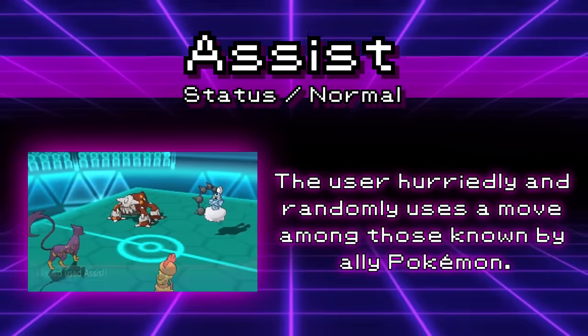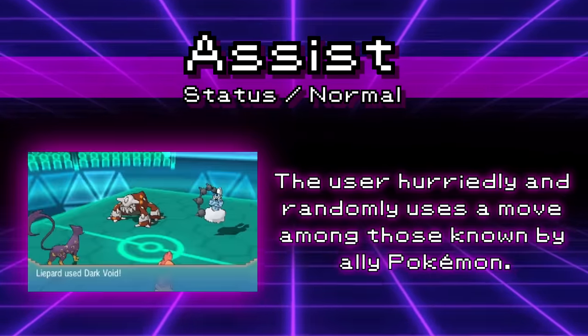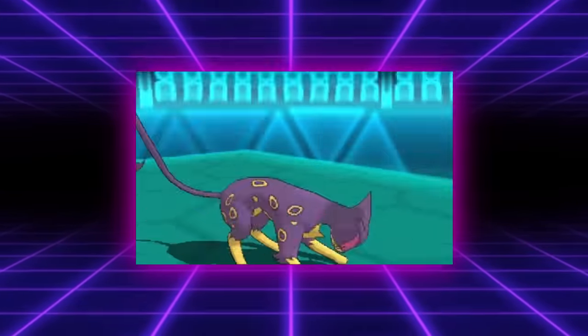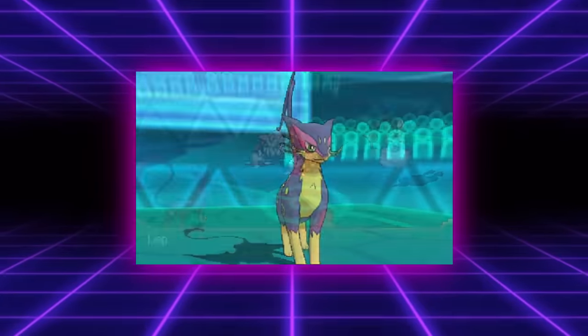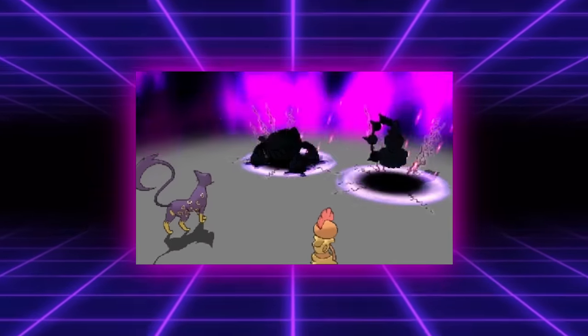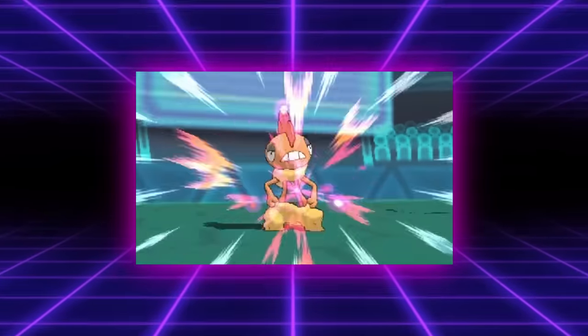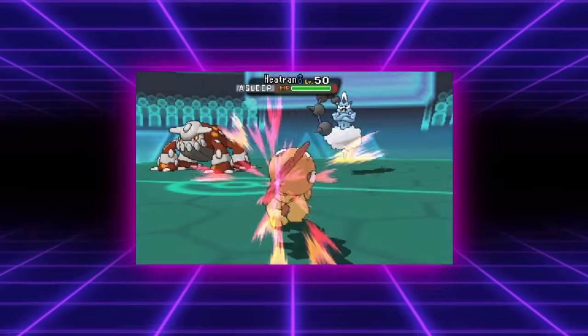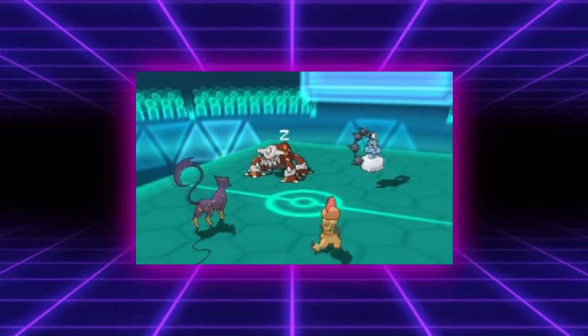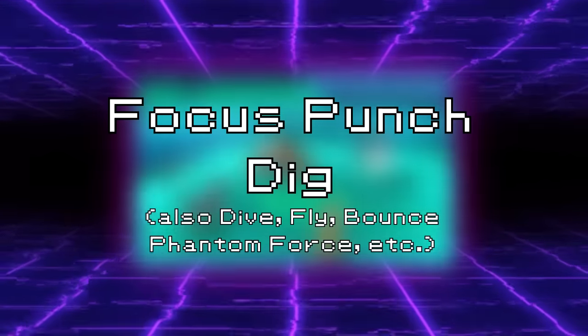Assist had to be one of the most volatile moves ever made. The move would allow the user to randomly use one of the moves its partner Pokemon knew. A great example is Void Cats — a strategy that used Prankster Liepard to have priority on Assist and always call Dark Void from its partner Smeargle by making sure every other move on the team wasn't callable by Assist. While powerful, the major downside is that all of your other moves kind of suck — the opponent will usually have both Pokemon asleep, but who cares when you're running Focus Punch and Dig as your damaging moves. This move is no longer usable as of Generation 8.